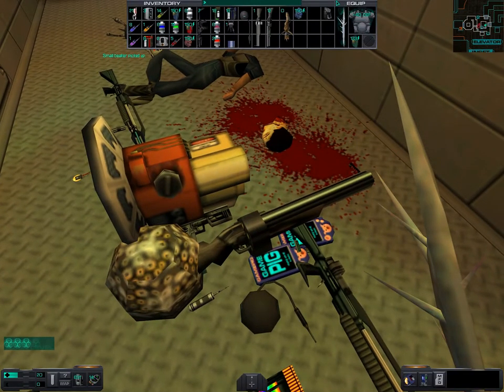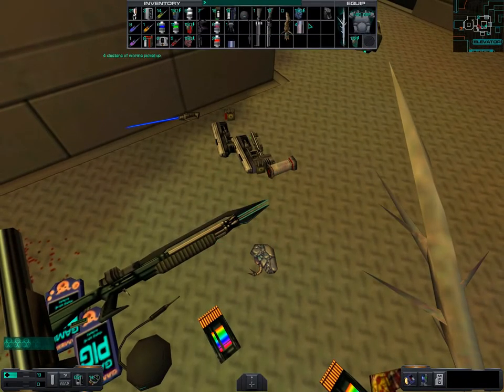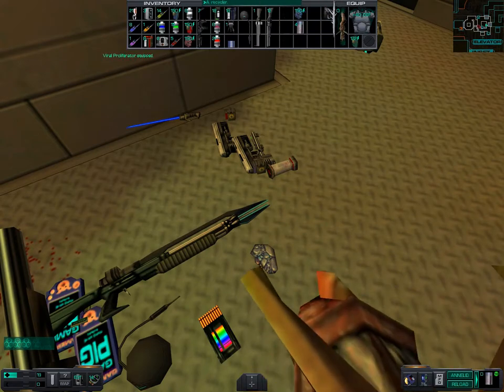We hopefully have some beakers — yeah, a small beaker. We definitely want more than one beaker. So now we have some ammunition for our fancy new exotic gun.